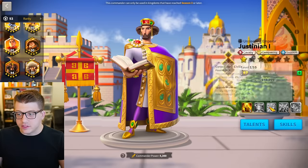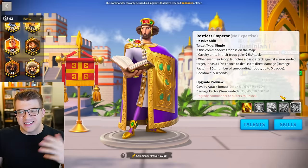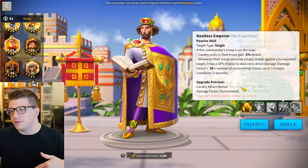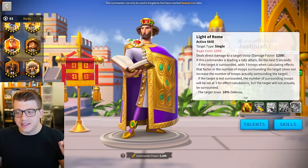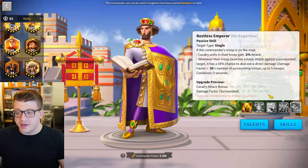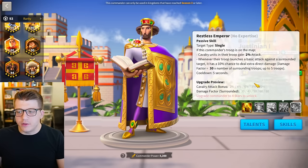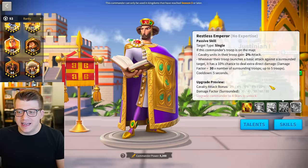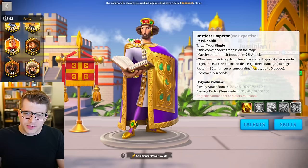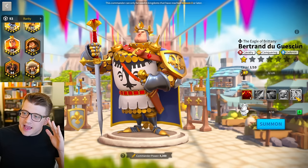Moving on to Justinian — I'd argue his minimum investment is 5551 if you're using him just in the open field. Unfortunately a lot of his skills have a rally portion, which is a bummer. The third skill gives 15% more cavalry health when maxed, and you can't guarantee points in the last skill anyway. Cavalry attack from the fourth skill goes from 2 to 10% — not that meaningful. However, the bonus damage against surrounded targets is quite nice. 5515 wouldn't be the end of the world either, but I'm sticking with 5551 here.